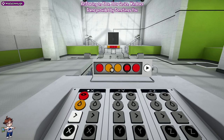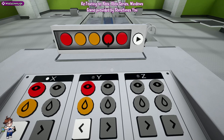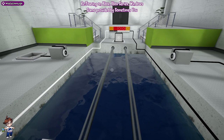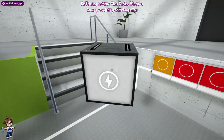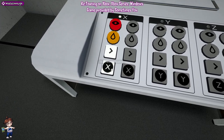First thing we need to do is get that box from over there. We're going to do: red, orange, right, Y; and on Y, red, orange, left, Y; and then orange, red, left, Y. This will allow us to get this box. Bring it all the way around here and plonk it onto that. Then on X, we're going to have: red, orange, right, Y; and then red, orange, right, Z on the Y.